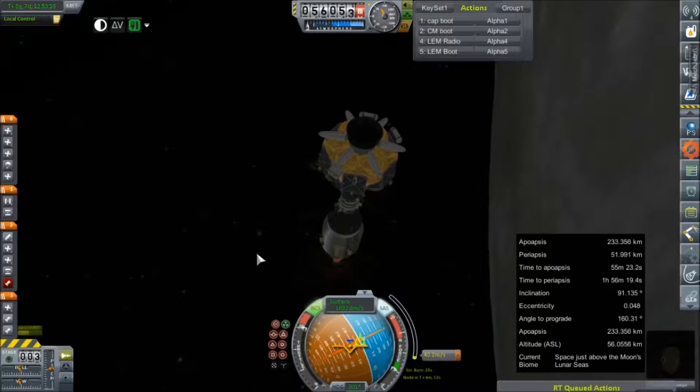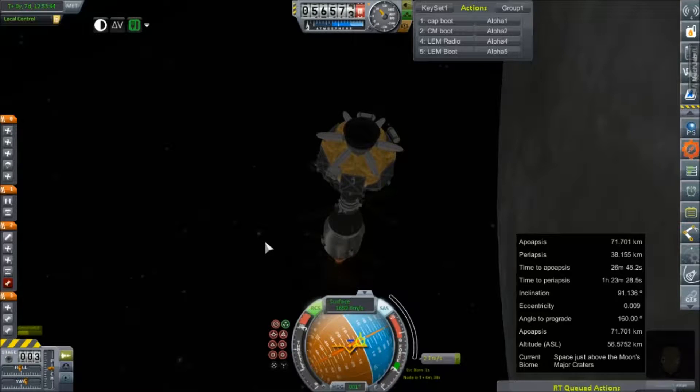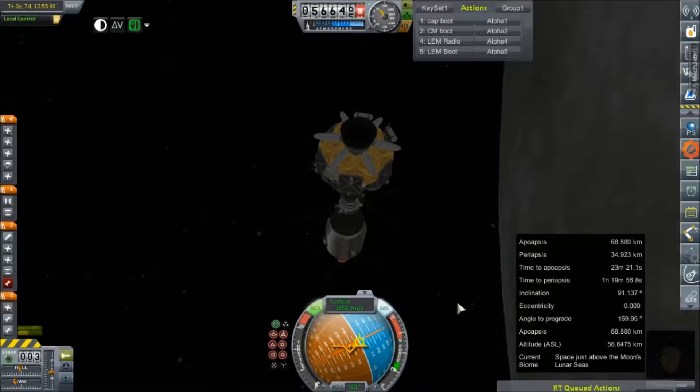Which we've had unlocked for a while now. I just preferred the added efficiency and lighter weight of the AJ-10. Yeah, we're losing Periloon. We're going to shut it down there. We're in orbit. That's good. 68 by 34. Where is our periapsis?